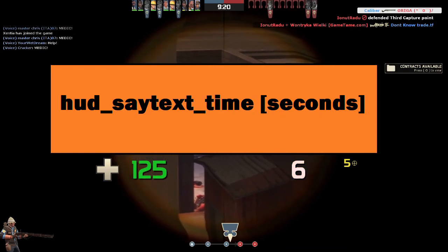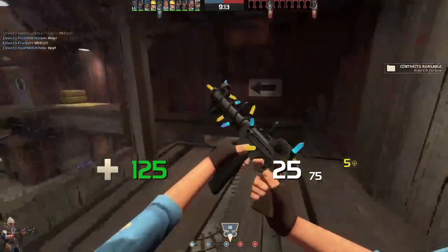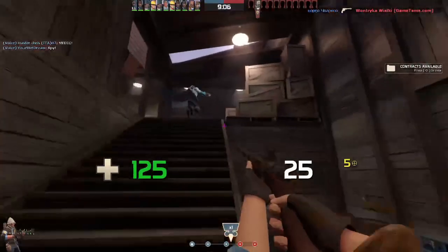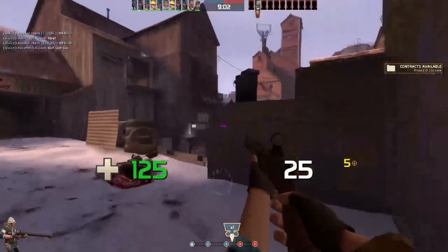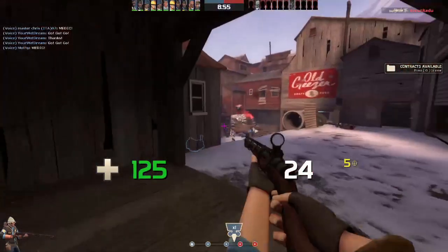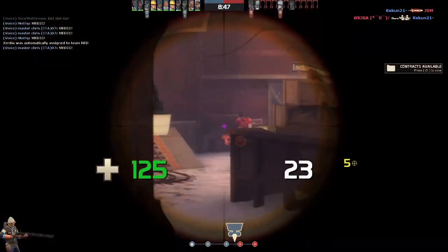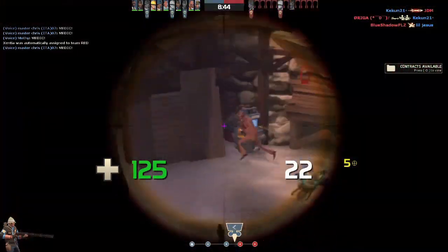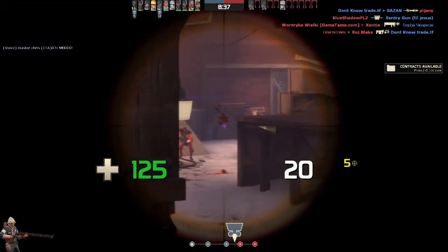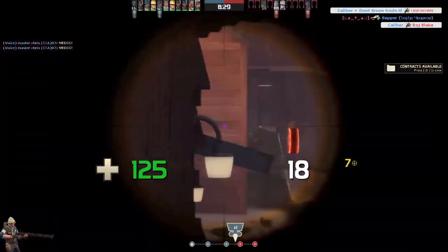Number six is hud_saytext_time followed by a number in seconds. This is really helpful for community servers with lots of annoying text chat — like Skial servers that spam rainbow text — and it's handy for YouTubers to make offensive or hateful messages less visible. It affects how long messages sit in the in-game chat box. The default is 12 seconds. Set it to one second and you'll barely see messages, effectively stopping hateful text from lingering in chat.